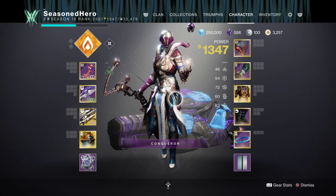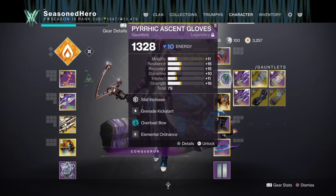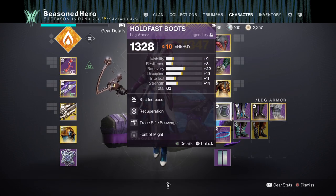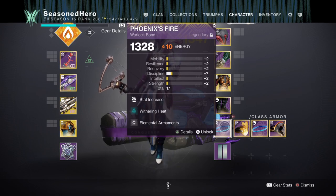Now onto the full mod setup — these are what I chose to aim for for the overall effectiveness of the build. For Head we have Resilience, Hands On, Ashes to Assets, and Bountiful Wells mod. Arms we have Minor Discipline, Grenade Kickstart, and Elemental Ordnance mod. Chest we have Minor Intellect, Charged Up x2, and Well of Potency mod. Legs we have Minor Discipline, Recuperation, Trace Rifle Scavenger, and Font of Might mod. Bond we have Minor Discipline, Withering Heat, and Elemental Armaments mod.